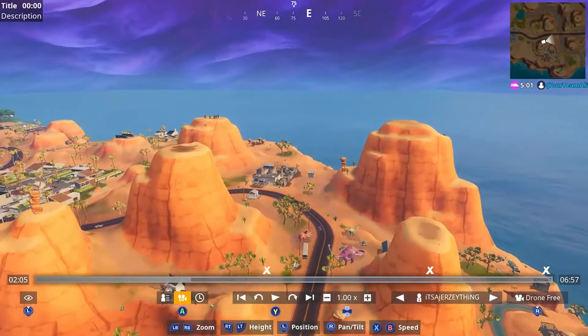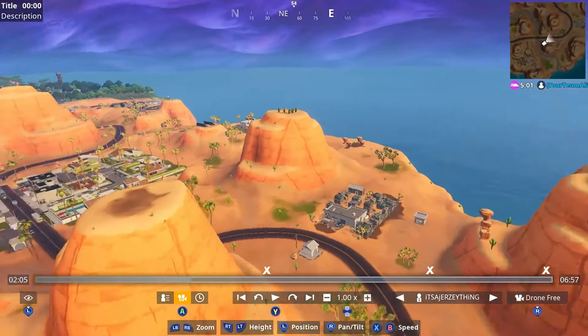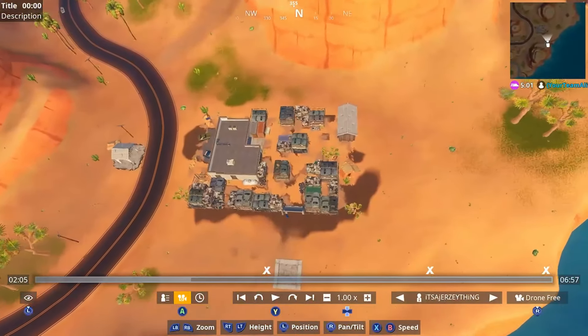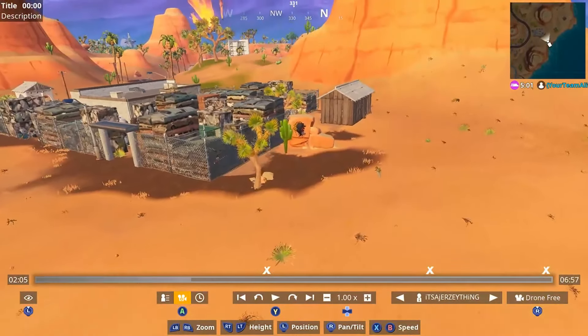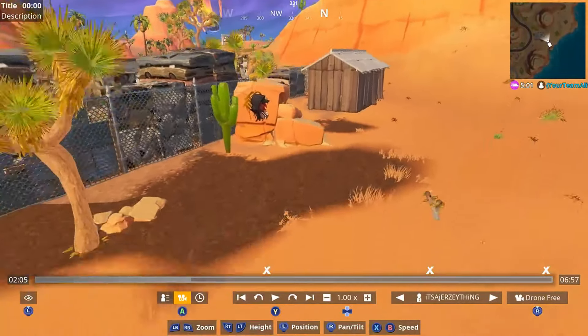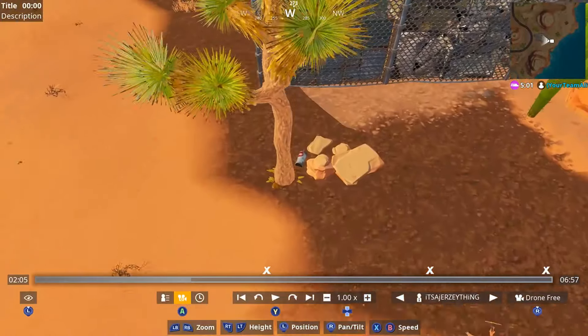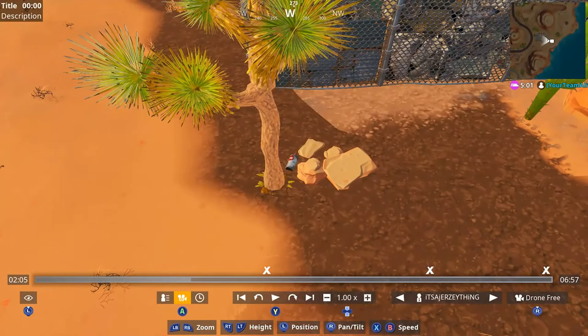For the sixth lost spray can, we want to go all the way east — south of Paradise Palms to the junkyard over here. You're going to notice right on this boulder you're going to see the indicator, and then right there by the tree is the sixth spray can.